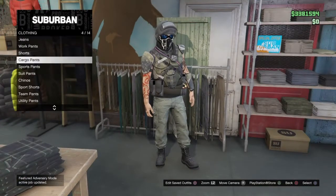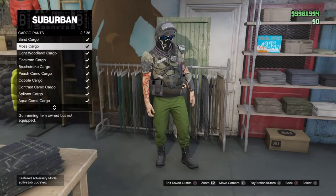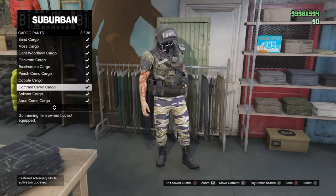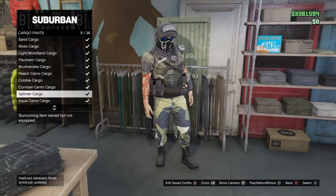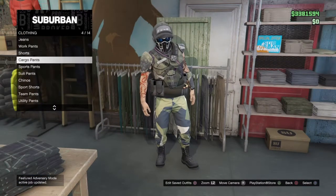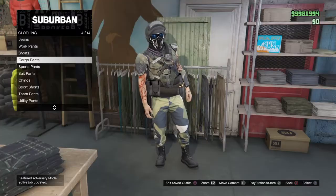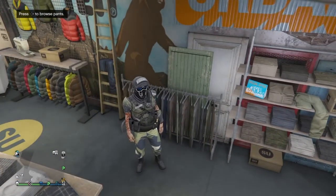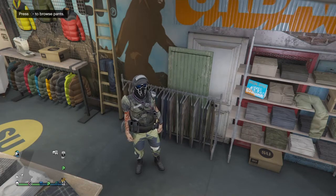Now go back to the Cargo Pants area and equip the cargo pants. I'm going to choose what I'm calling the Splinter Cell cargo pants — they're not actually called that, but I'm calling this outfit 'Seal Team Six' and you'll see why when I'm done with it at the end.